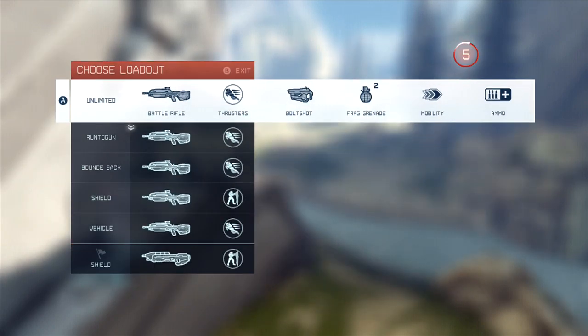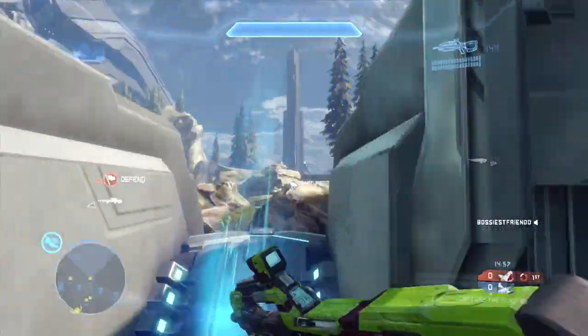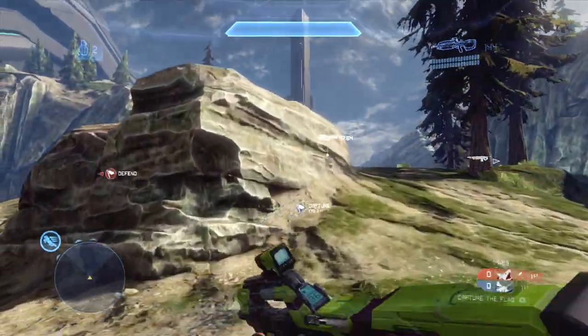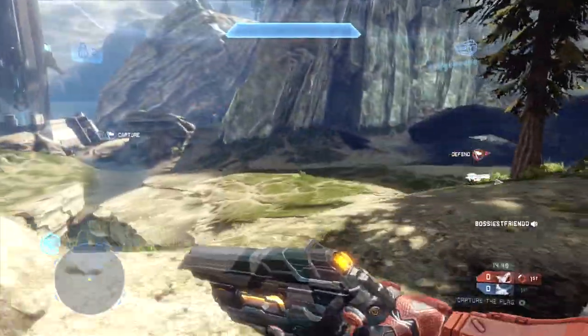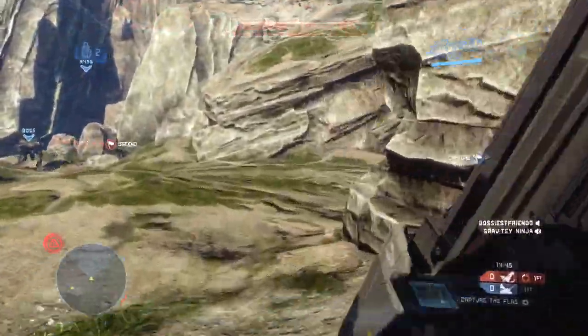Kicking off our matchmaking examples, we have a capture the flag game on Ragnarok 5v5. Choosing my infinite sprint mobility loadout, I'm going to lift out of the front of my base. Remember how thruster packing while sprinting towards the Spartan laser would only slow me down. Notice here how I'm going to thruster pack right after grabbing it, which actually allows me to get away from this sniper who shot me in the body from their base. Let's slow this down.